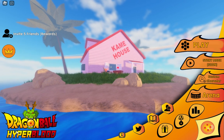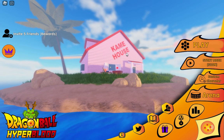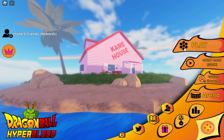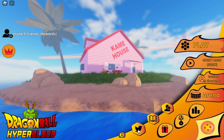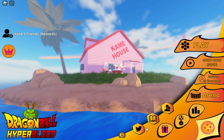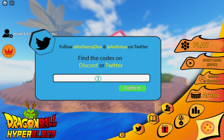Welcome to my channel. In this video I'm going to show you all the working codes for Dragon Ball Hyperblood. This is the first screen when you play the game. You don't need to go anywhere else — you can redeem codes right here. You can see the Twitter like button, the code redemption area, and what appear to be daily rewards.